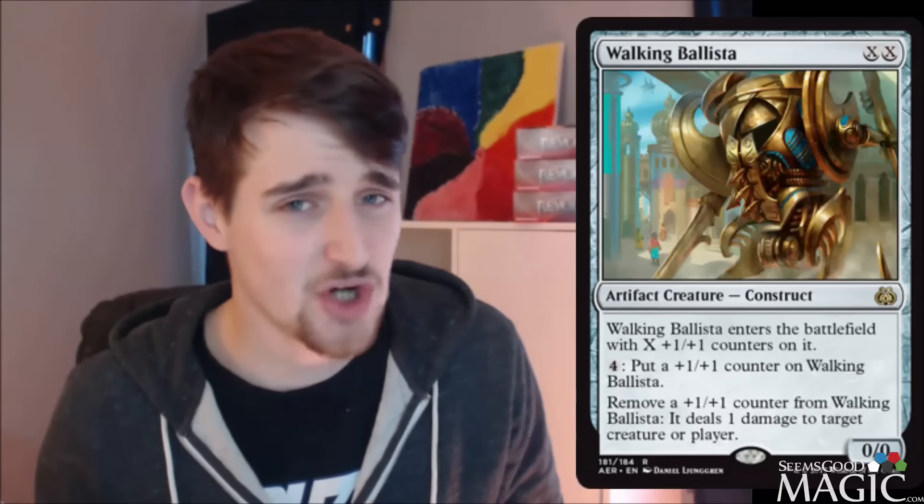Number two: Walking Ballista is a card that's seen a lot of success in the new Standard format, primarily in Black-Green Snakes. But this card does it all — it's a kill spell, it's a Lava Axe, it's an artifact, it improvises, and it's sometimes just a big beater. I think this card is a favorite to be played in more than one archetype that shows up in the top 32, maybe even the top 16. Walking Ballista is definitely worth a shot, and it's so good that you'll play it in decks that can't even take advantage of that +1/+1 counter.